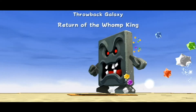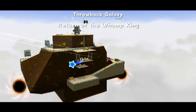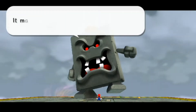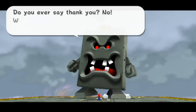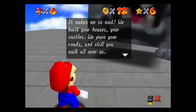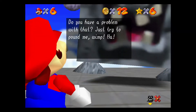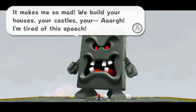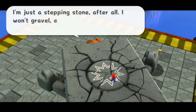Throwback Galaxy is a complete recreation of Thwomp's Fortress from Super Mario 64. King Thwomp actually makes a return with similar dialogue to the original fight in Super Mario 64. He actually tells us how he's so tired of giving the same speech over and over again, and after beating him he mentions how Mario wins yet again.